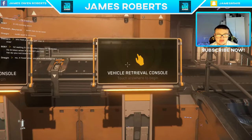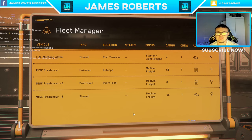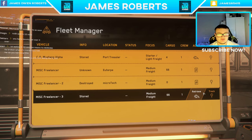Let's go down here to the retrieve ship console. I've got three Freelancers. Okay, I think this is bugged — oh no. This Freelancer is stored here.